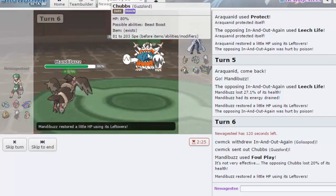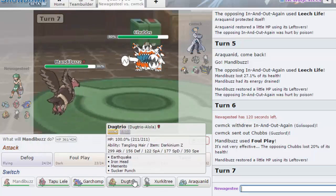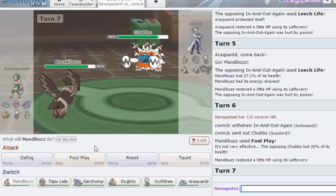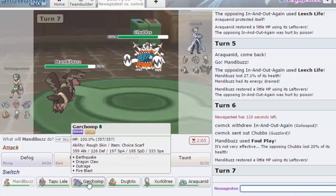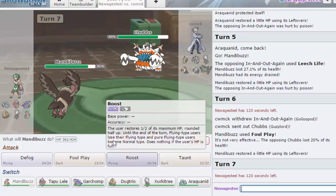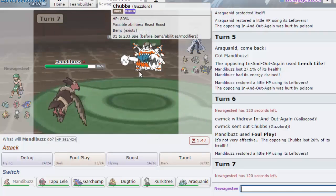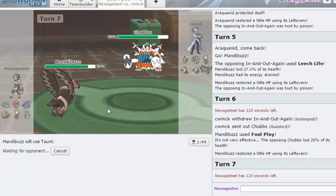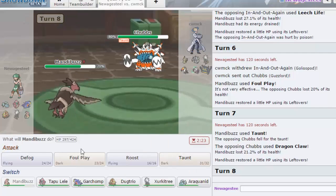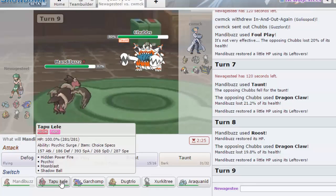I'm assuming a dragon move is coming out — I know he gets Sludge Wave too. I don't know if I want to just go hard into Tapu Lele, especially because I don't outspeed it. I kind of want to Roost in case he goes for Draco — I just want to scout. I am faster than him apparently. I'll Taunt. Okay, is he physical? Was he really just gonna Dragon Claw me? I want to Roost. He's actually just going for Dragon Claw — let's go Tapu Lele.